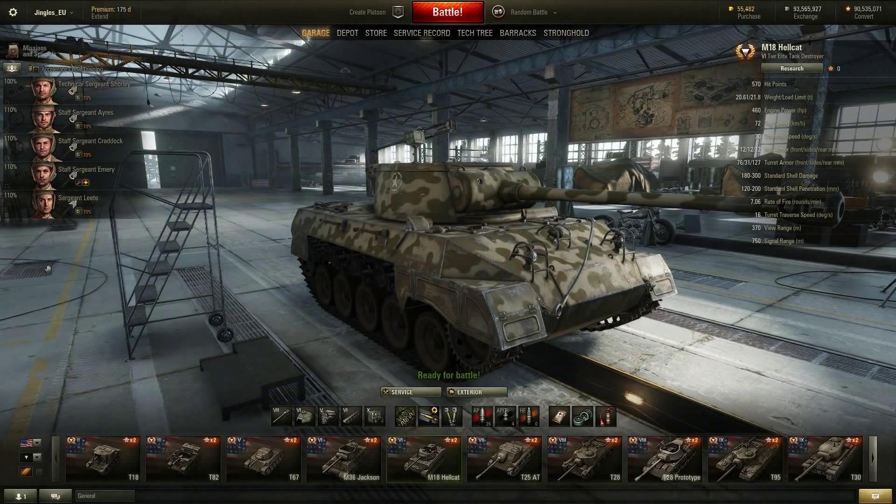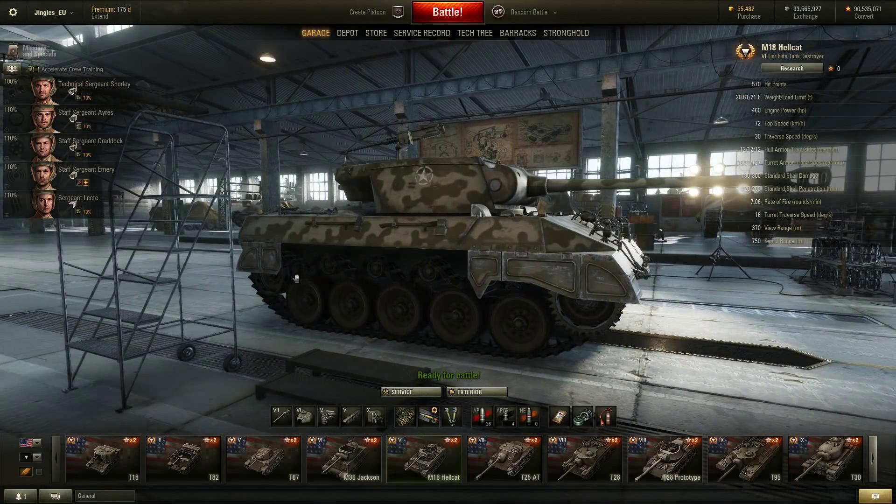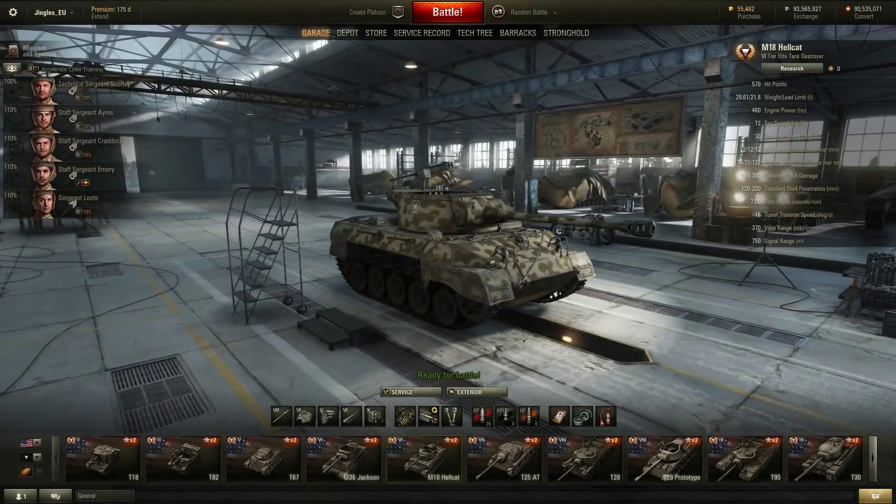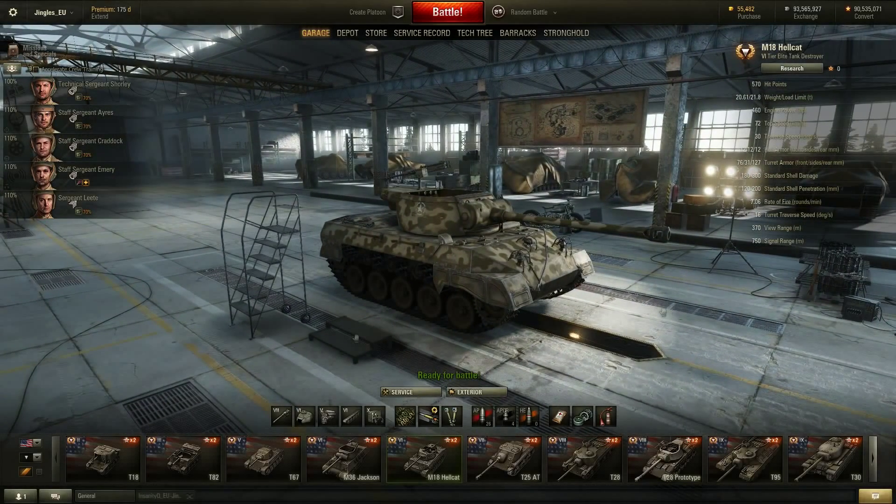Which brings us to the Hellcat — and there's some bad news for Hellcat drivers. This thing has received a beating of epic proportions with the nerf hammer. The reverse speed used to be 20 km/h; now it's 12 km/h. Ground resistance has been nerfed by at least 10% on soft and hard terrain and 17% on medium terrain. The 90mm gun's reload has been increased by half a second to 8.5 seconds, and aiming circle dispersion when moving the turret has increased by 25%.